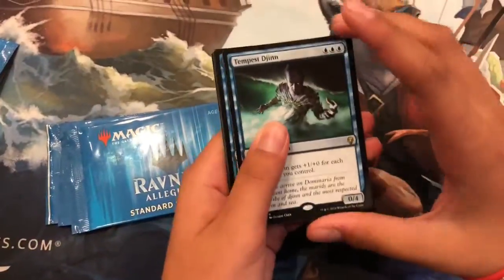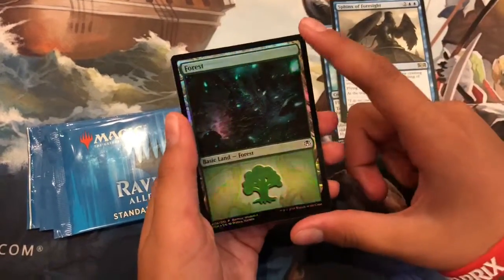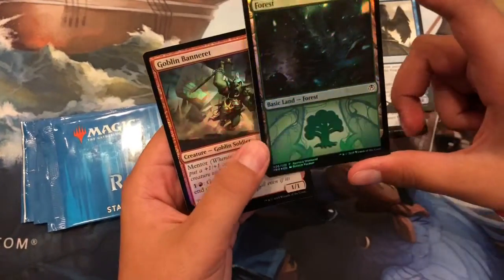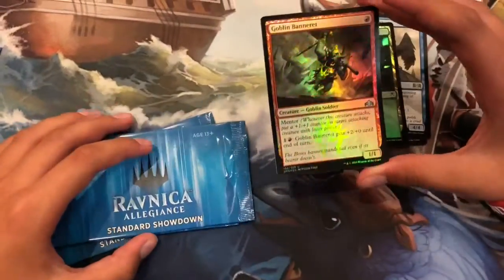Okay, whoa, he got everything already. Ravnica Week in Forest — never saw that before. Wow, a Goblin Banneret foil. That's what he got.